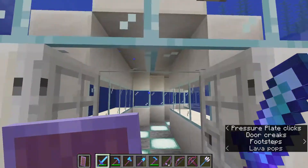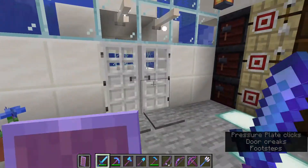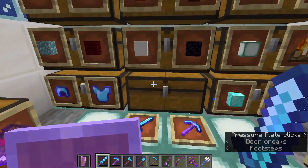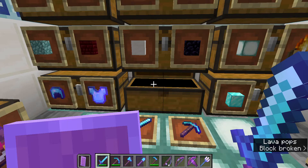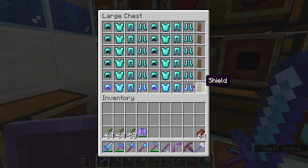I have some nice end rods for decoration, some paintings. My next room is one of my favorites — the chest room. In this one I have all my weapons, some of them enchanted, some of them not enchanted.